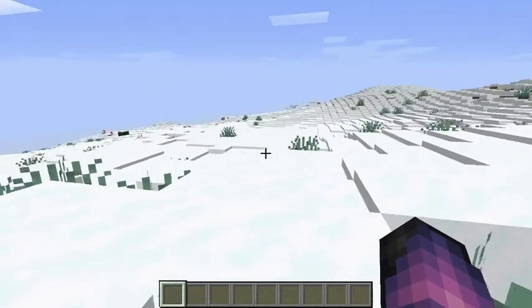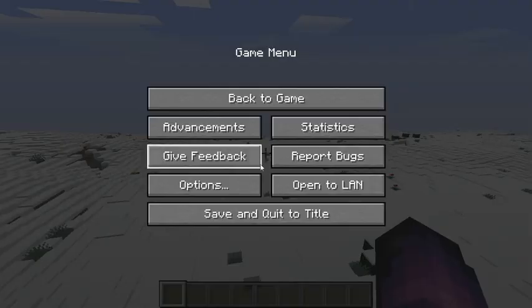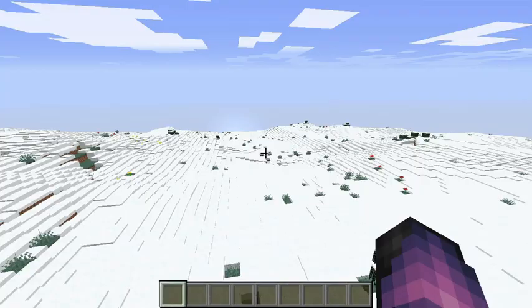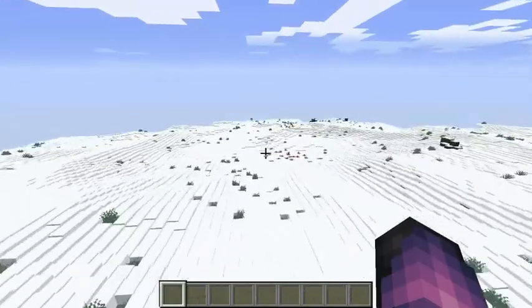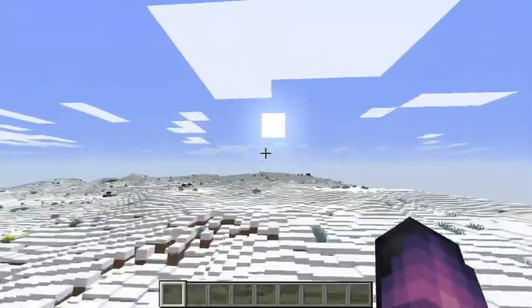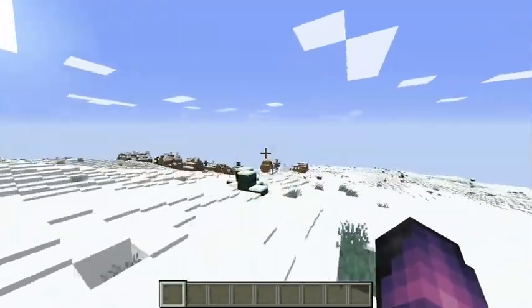Once you're in your world, everything will look different. Mountains and everything will look different. You might want to turn your render distance up for this mod — probably around 14 or so. Basically, with mountains and everything, you'll have more of a stretched-out view, so to speak. You can see everything from there.